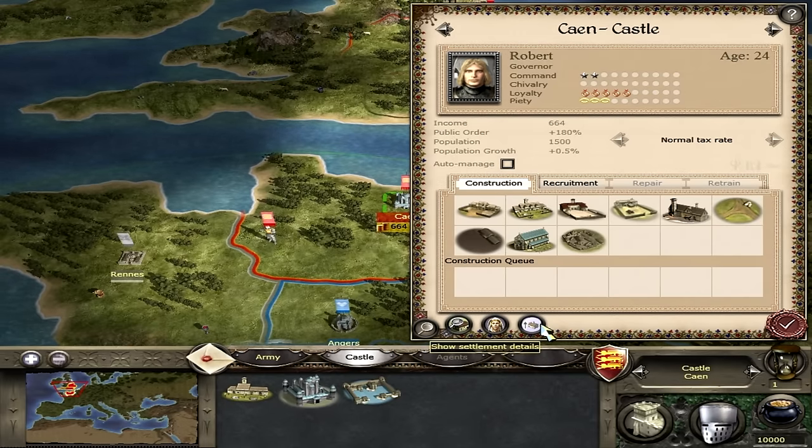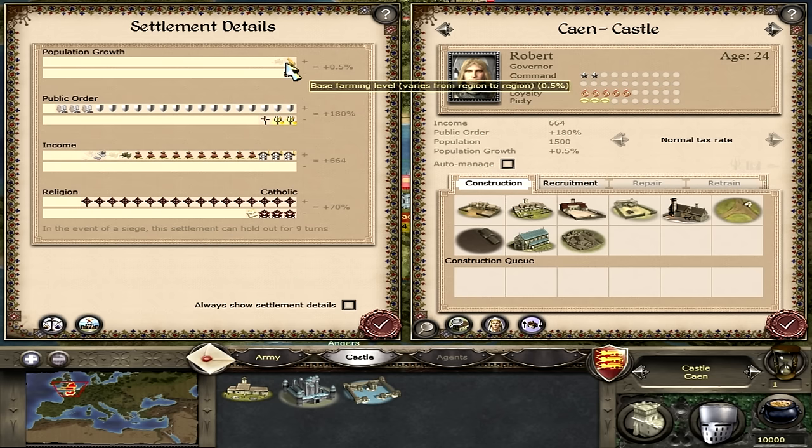You can also view settlement details using the purple button. It shows population growth: trade is up 0.5%, squalor is a small negative, and base farming adds 0.5%. Public order is very good at 180% positive, with only religious unrest slightly down by 5%. The garrison, law, and other factors keep it positive. Income is 664 per turn. Religion is Catholic at plus 70%, though pagan and heretic elements create a slight minus. The goal is to get more positives than negatives to keep your towns in order.